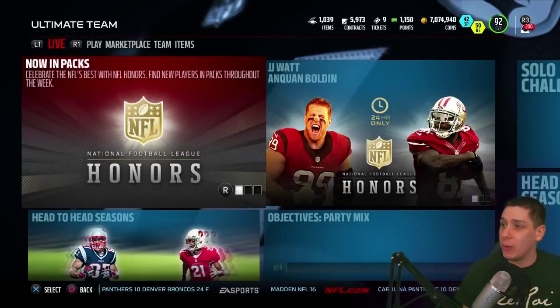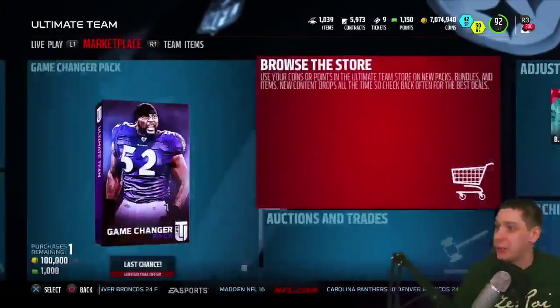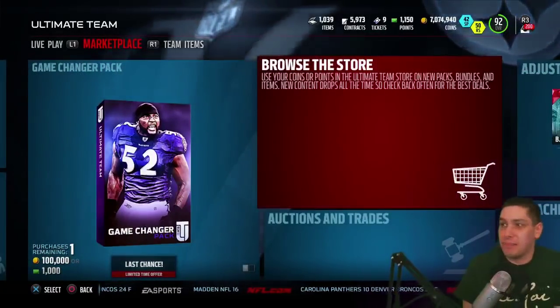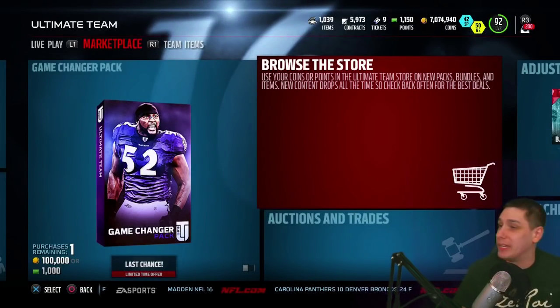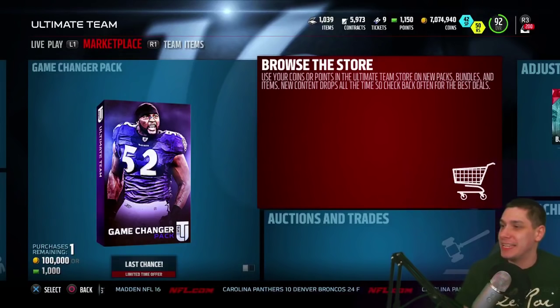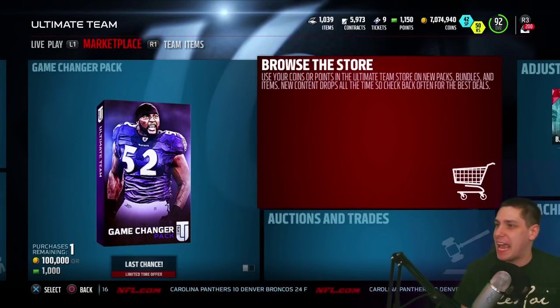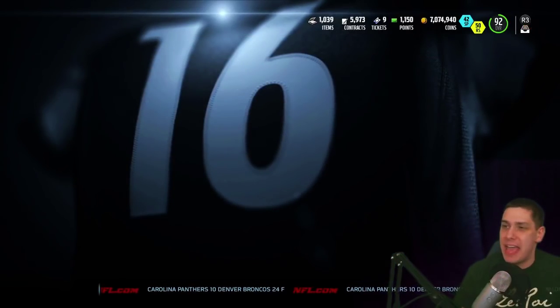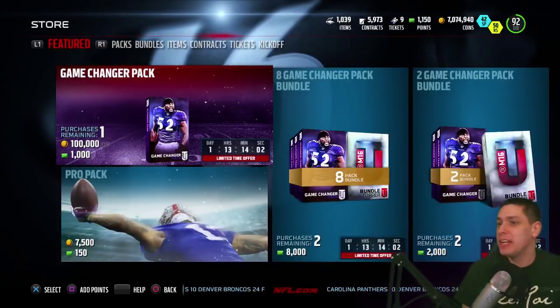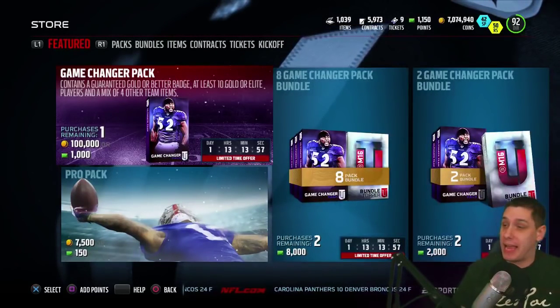So what we're going to do today is we're going to start ripping packs. We've got 7,075,000 coins or something like that. So we're going to keep ripping packs until we get down to just under 7,000,000, which should be 10 packs for us — 10 pro packs, of course. And then depending on how things go, we might need to pull a game changer pack as well if we don't pull any of the ridiculous stuff, since we can do one of those with coins.